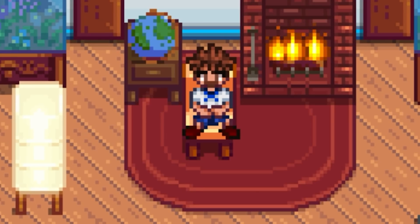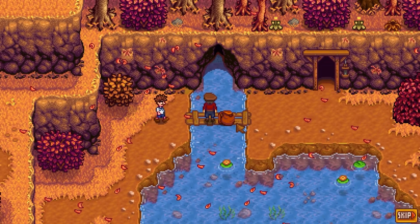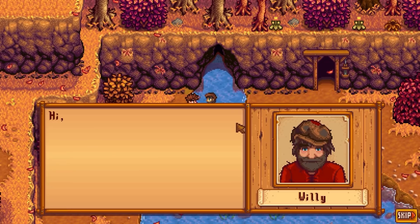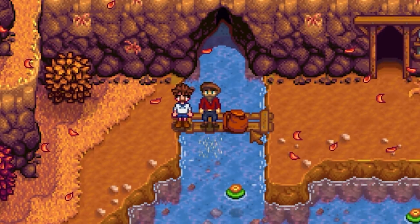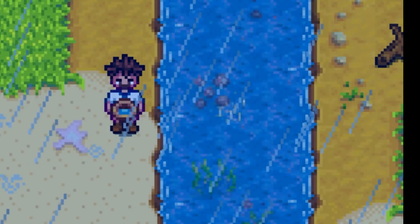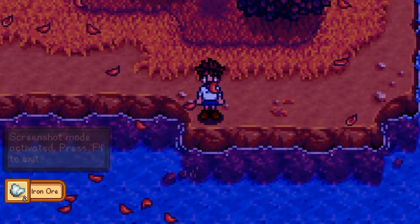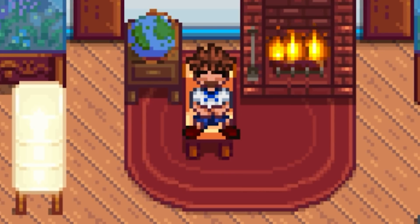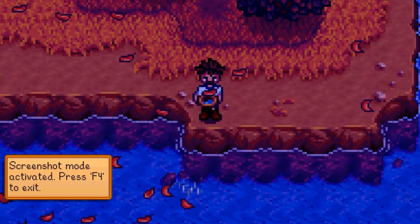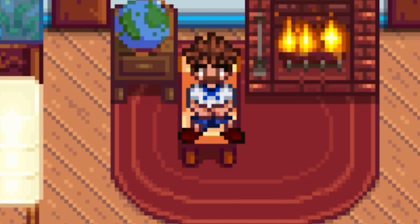The last item is something every person who has completed the community center has wondered about: the copper pan. Upon finishing the fish tank bundle you're awarded the removal of the glittering boulder, which is by far the most underwhelming community center reward. This allows you to use the copper pan on shimmering lights in the water, which have a chance to drop ores, gems, and even geodes — though the chances for gems are so low that more often than not you're just getting copper ore or coal. By the time you finish the fish tank bundle you've gone through at least your first year, and your reward is sometimes getting six copper ores from the river.